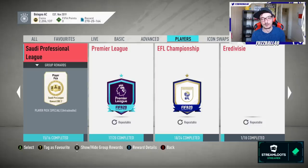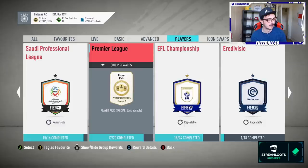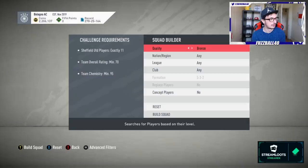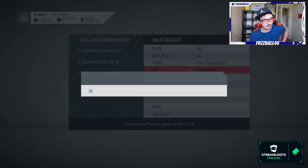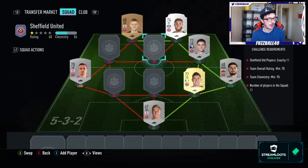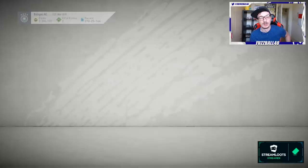Each Bundesliga league is the same process - looking to see what we can get done in tomorrow's episode. Ideally we can get quite a few open and then know exactly where we stand for Thursday. Premier League we're so close to competing - we need to do Villa, Norwich, and Sheffield United. Sheffield United especially, now that we've smashed out so many of their players in today's pack opening, means we only need to buy four more players.